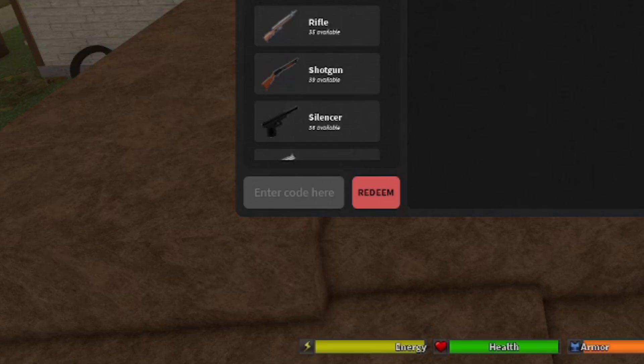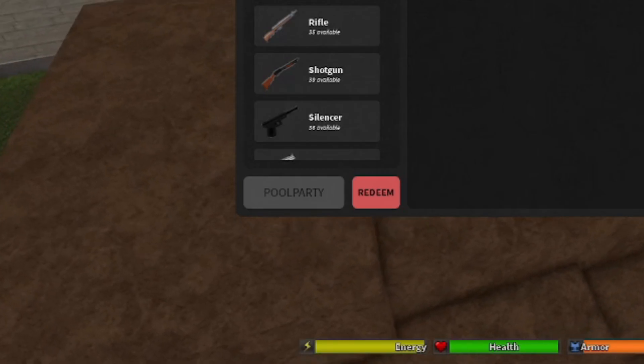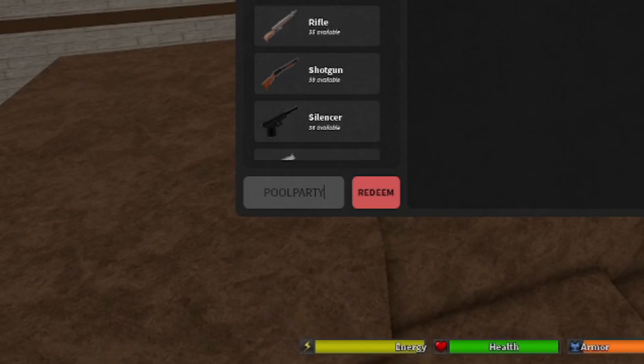Now getting started with the codes. The very first code is 'POOL PARTY.' This is not a brand new code but it is still an active, working code — it was actually a secret code. Type it all caps: P-O-O-L-P-A-R-T-Y. Redeem code POOL PARTY right now — this code should give you 250k cash. Make sure you type the code the exact same way.